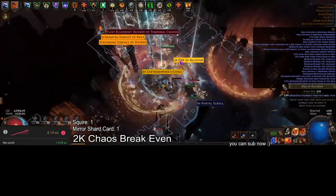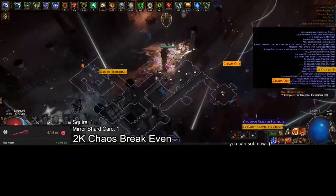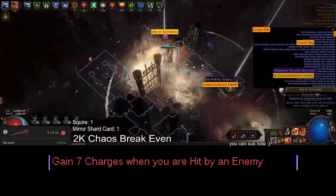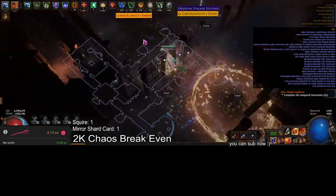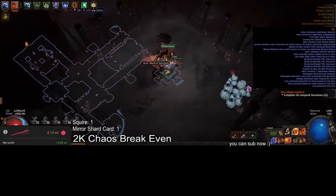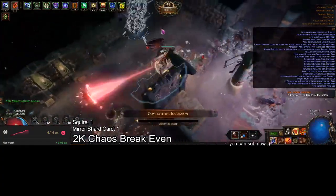The last thing I'm going to mention about flasks is how much you should invest in them. Honestly, if you have a decent build going on, you should spend 50c on your flasks or be alt-spamming them yourself on each flask. One of the best mods in the game right now is 'gain charges when you're hit by an enemy' on your flasks. This, combined with 'used when charges are full,' keeps your flasks up nearly 100% of the time during mapping. This even helps you keep your flasks up while bossing, which is a huge issue because of how important defensive flasks are. It's going to suck really bad if these go down during a boss encounter, and the gain charges mod is one of the only ways to keep your flasks up there.